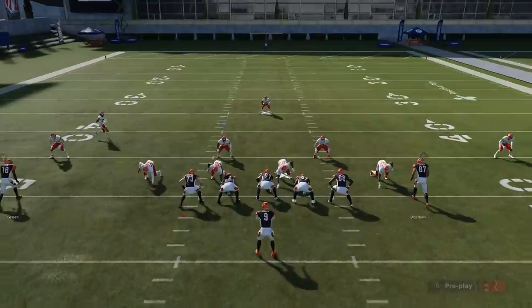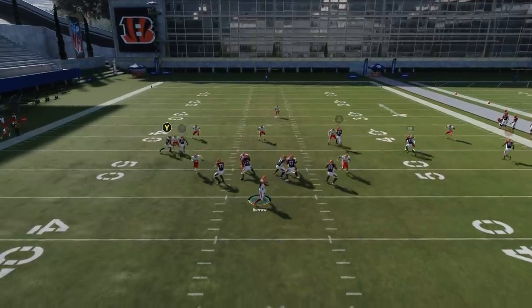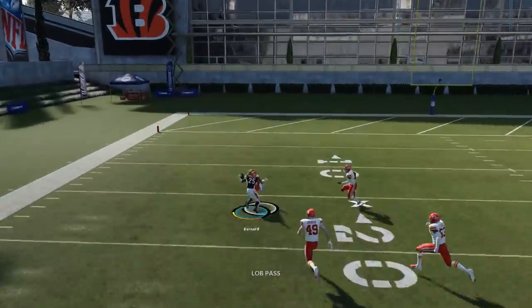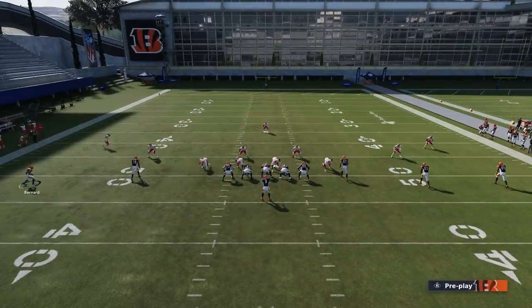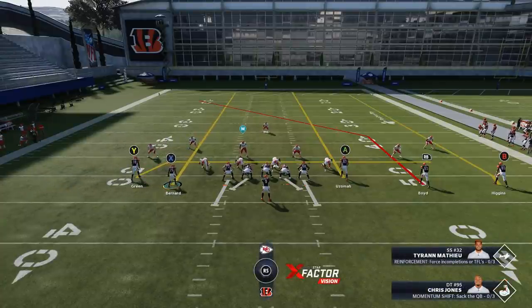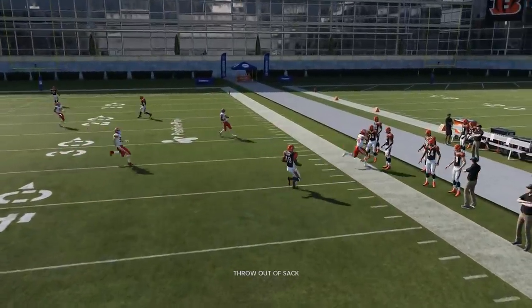There are additional setups you can do that still have success. The best one I've found is motioning in the X route — something from maybe the second video I put out that can still have some success. But even this is really dependent on the zone chuck. As you can see, the running back can still get caught up coming out of the break. This is the best thing I have right now, but it really depends on whether he gets zone chucked or not — and you can see there, he gets zone chucked again.